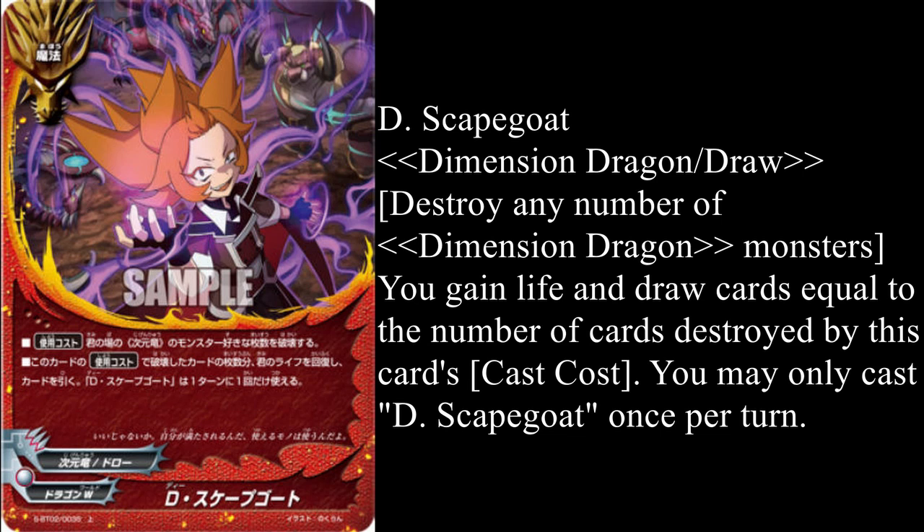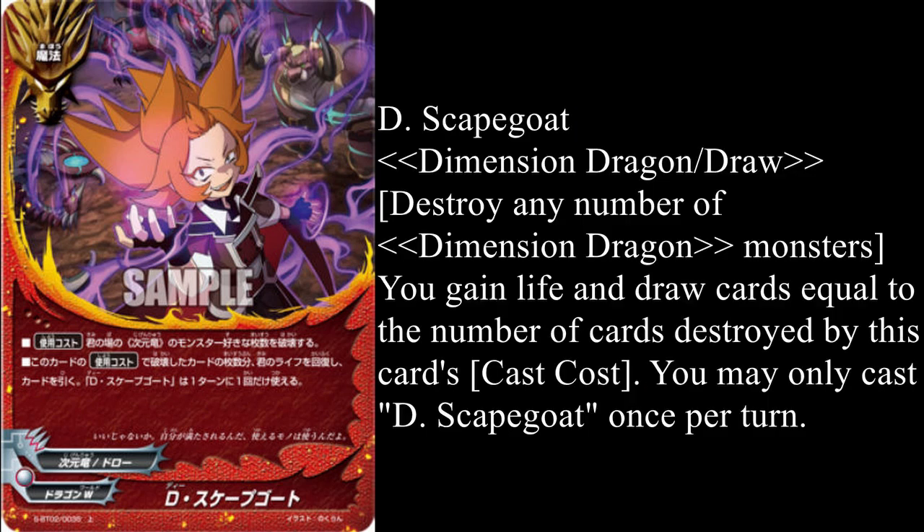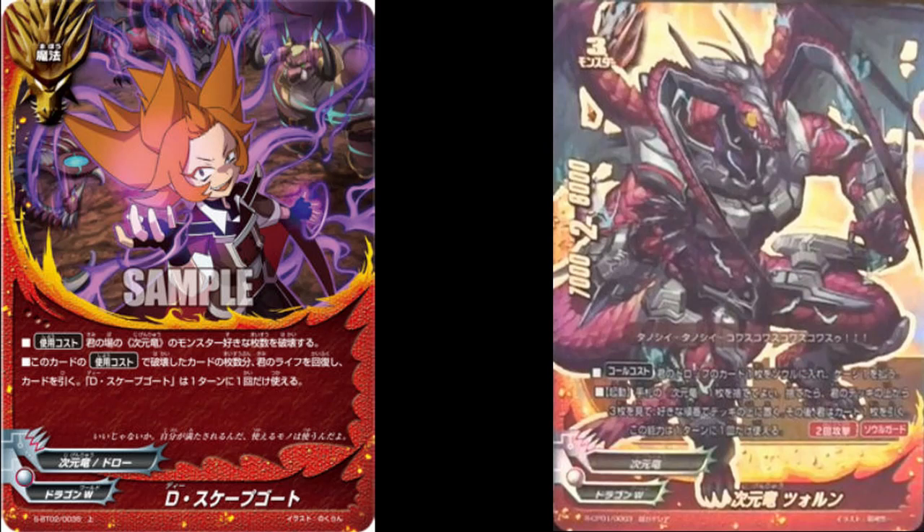Minuses: it's not a counter. That's basically it — otherwise it's a really good card. Obvious targets for this would be cards like Agonia, who benefit from being destroyed, or other cards like Aplosos or Zorun who have active abilities that are only once per turn, so you use them and then get rid of them to go plus even more.